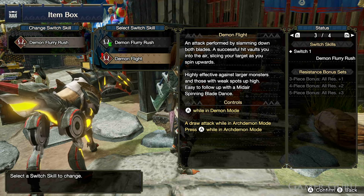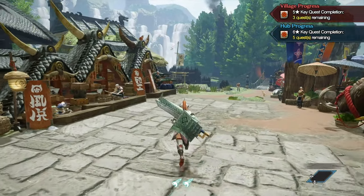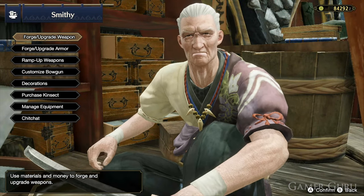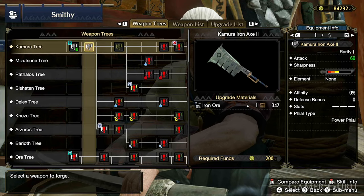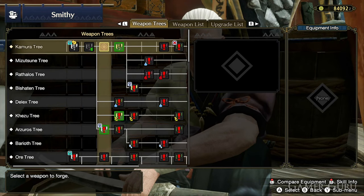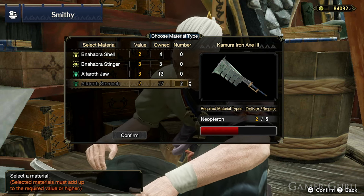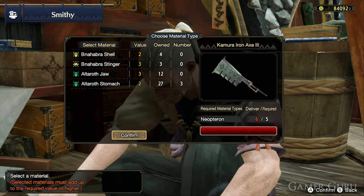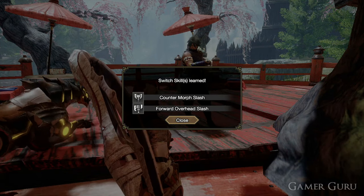Unlike the first set of Switch Skills, which was unlocked for all weapon types at the same time, the second set of Switch Skills are going to be unlocked individually for each weapon type. The way to do this is fairly straightforward. We need to go to the Blacksmith and forge seven or more unique weapons or upgrades — pretty much just forge or upgrade any seven weapons inside one same category — and then go and speak with Master Utsushi again, and this will unlock the second Switch Skill for whichever category of weapon type you were forging. You'll have to do this with each weapon type individually.